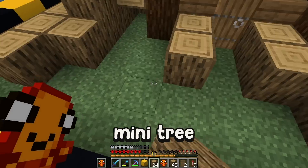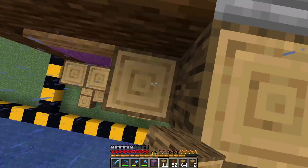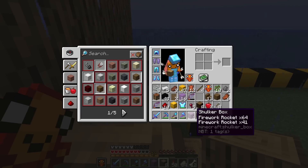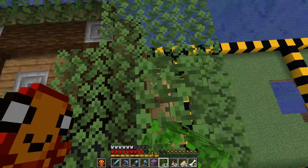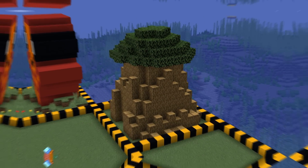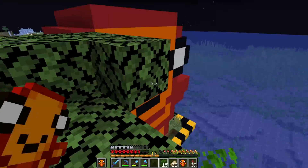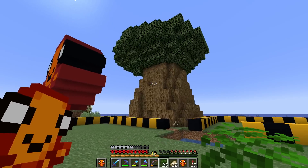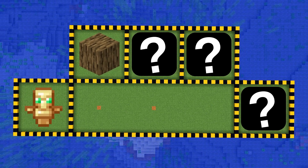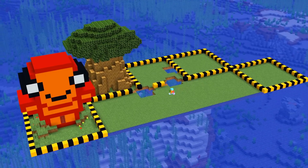I'm actually going to make this into like a mini tree. Now I need to build the leaves for the tree, which I feel like is definitely the hardest part. I do not want to talk about it. I definitely need to fix this. You know what, I'm just going to keep it like that and change it in the future if I need to. But now we have a fully functioning wood farm. At the end of the video, I'm going to make this entire place look way better.